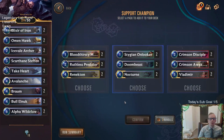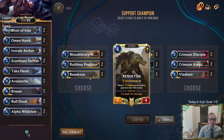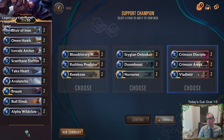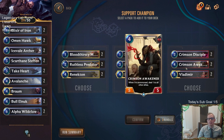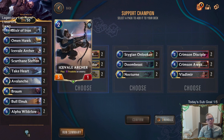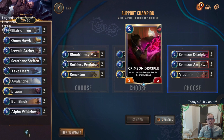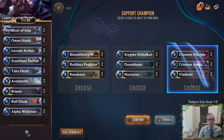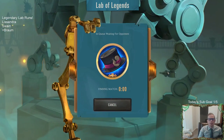Who's our secondary champion today? I'm thinking Renekton — Renekton's going to have Overwhelm, so he'll be a 5-5. I guess Crimson Disciple is an option. Braum and Bull Elnuk both already cost 4 mana. We could go Vladimir — Vladimir and Braum, with Crimson Disciple and Crimson Awakener. There's not much keyword synergy there but it plays good defense. So yeah, Vladimir and Braum today.